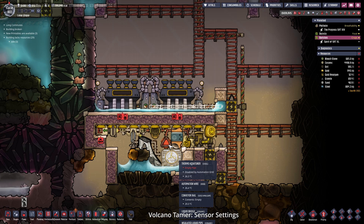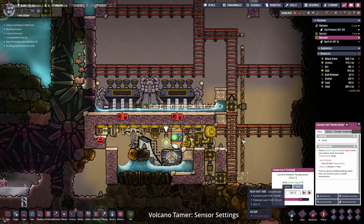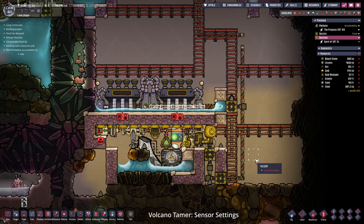After that has been taken care of, we can set the values for the temperature sensors. I want to cool down the aluminum from the volcano to around 130 degrees Celsius before dropping it into the water. The water by the way will be cooled down to 1 or 2 degrees. So I'm setting this to 15.